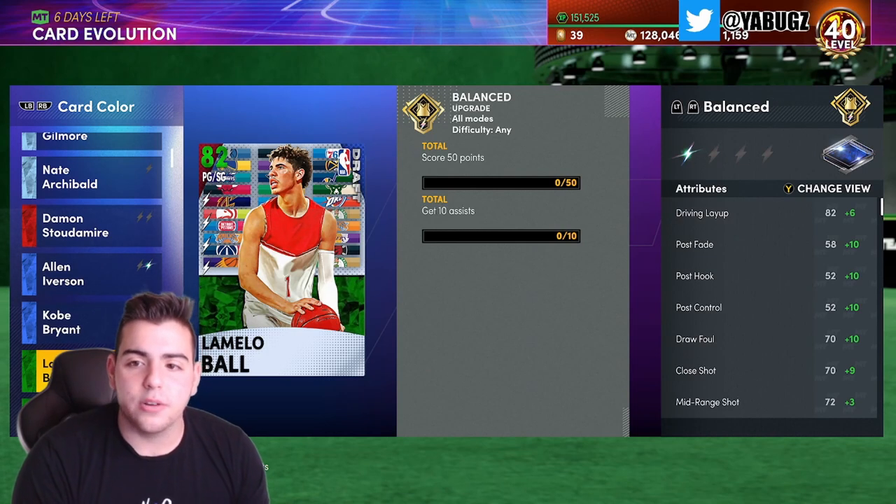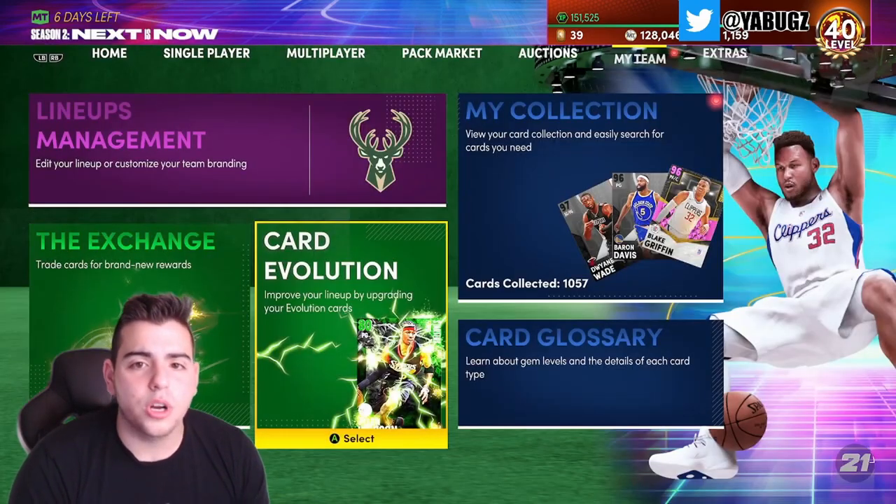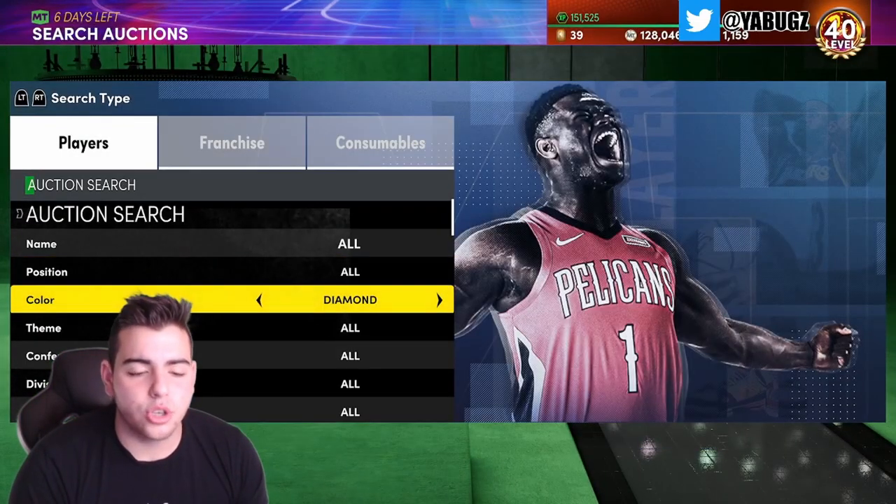If you do the math — three hours plus two hours is five, plus about two more hours — so roughly seven hours total, and you make around 100k MT minimum. But you have to do this now before other people get the diamond done. If you want, we're going to show you his Amethyst level.